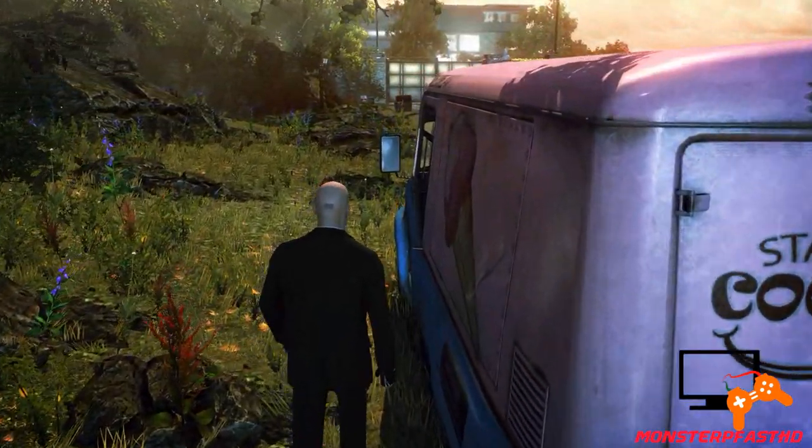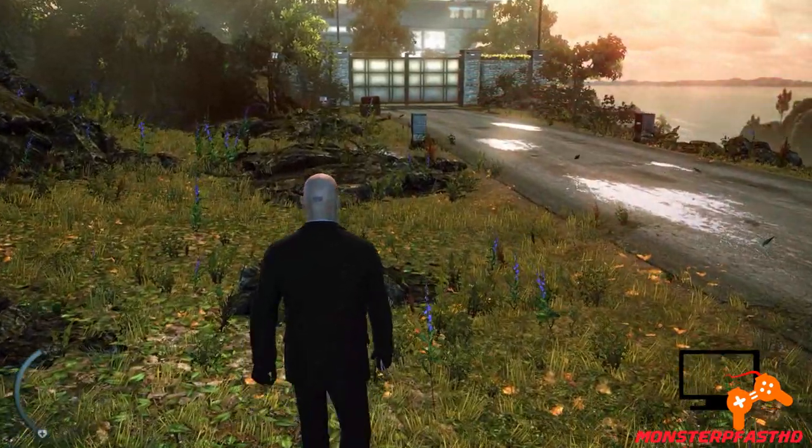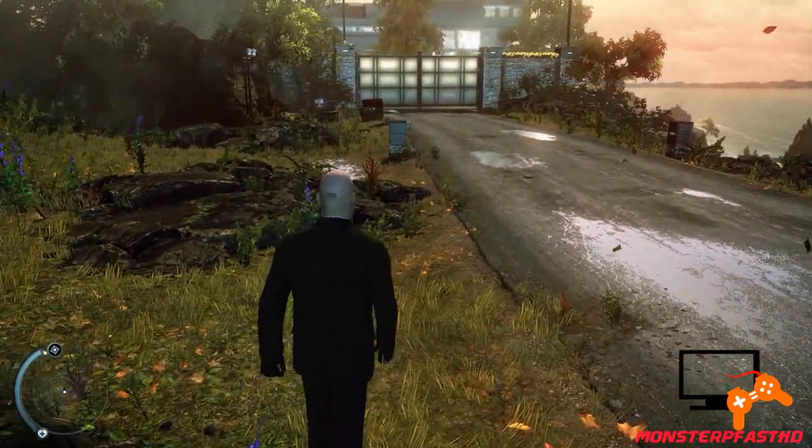Let's look at the interface. In the lower left corner, the blue bar indicates your health. Next to it is the radar. Use it to keep track of enemies, objectives and exit points.